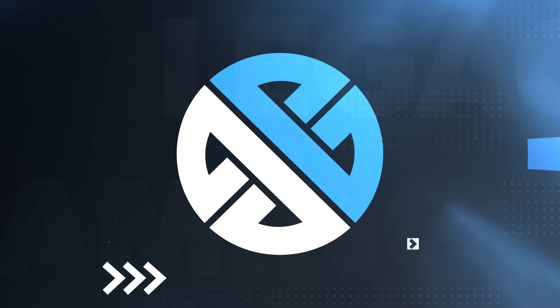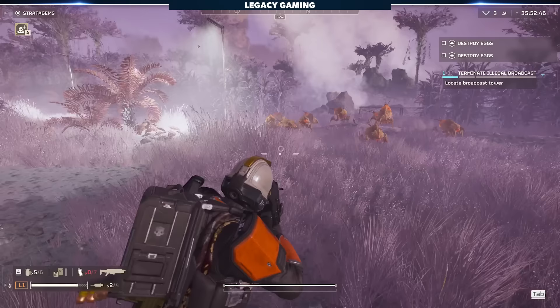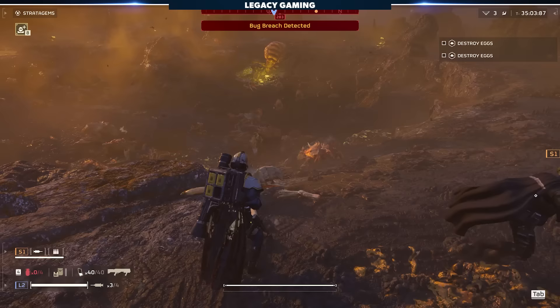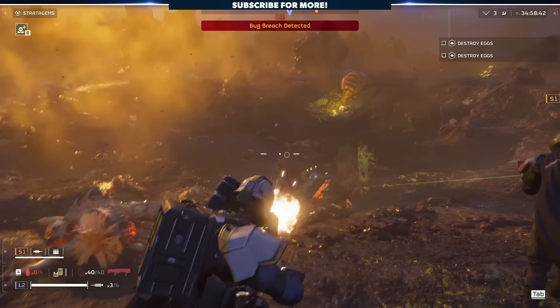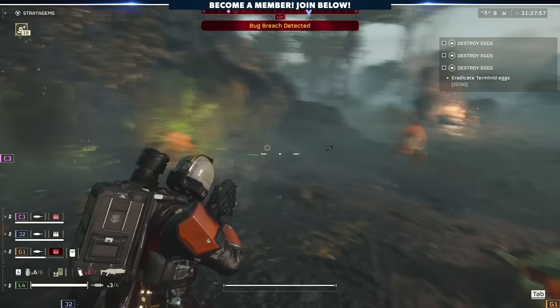First on our list of Terminid enemies are the Scavengers. These orange specks of annoyance are the most basic Terminid enemy and really don't pose much of a threat to players. They're unarmored and usually appear in swarms alongside other Terminid foes, but are surprisingly quick given how unimposing they are. Scavengers will constantly pursue you as their only ability is a simple melee attack, but don't let that fool you — these can kill you in less than a dozen hits.